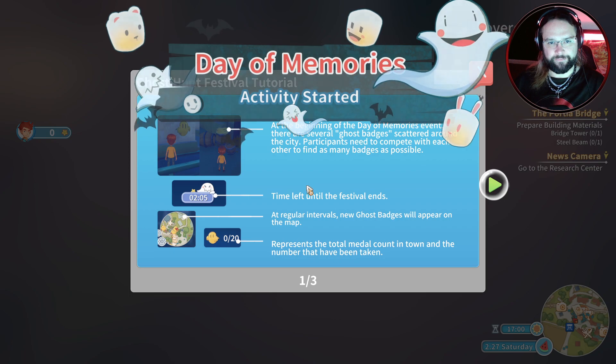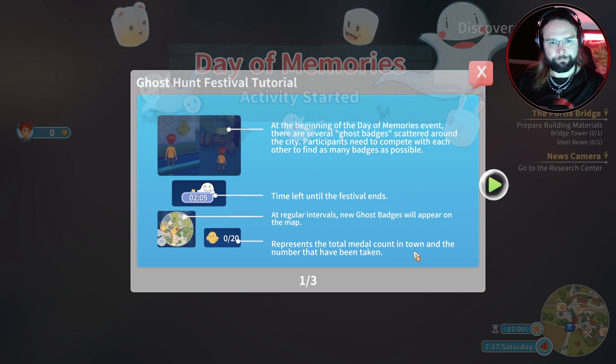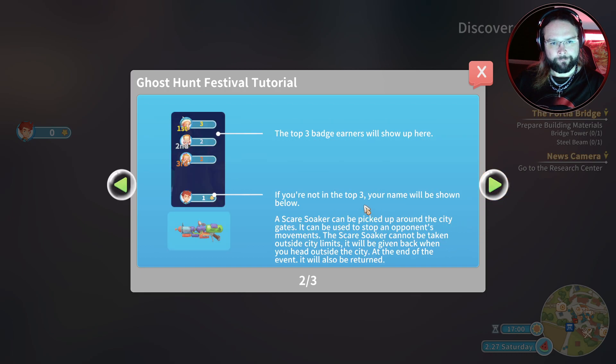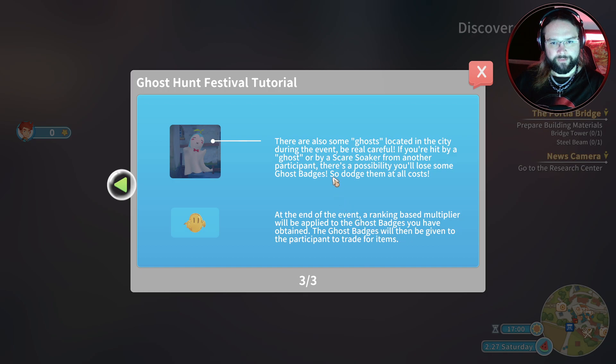At the beginning of the Day of Memories event, there are several ghost badges scattered around the city. Participants need to compete with each other to find as many badges as possible. At regular intervals, a new ghost badge will appear on the map. That represents the total medal count in town and the number that have been taken. The top three badge owners will show up here. A scare soaker can be picked up around the city gates — it can be used to stop an opponent's movements. The scare soaker cannot be taken outside city limits. At the end of the event, it will also be returned. There are also some ghost locations in the city during the event — be real careful. If you're hit by a ghost or by a scare soaker from another participant, there's a possibility you'll lose some ghost badges, so dodge them at all costs. At the end of the event, rank blah blah blah.